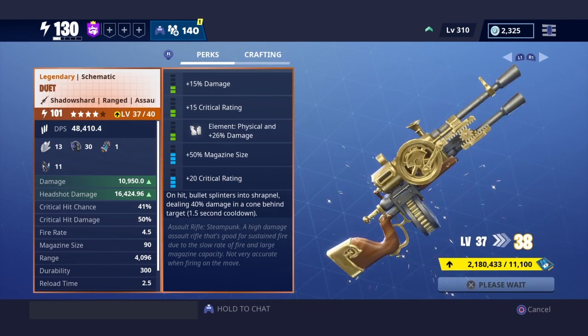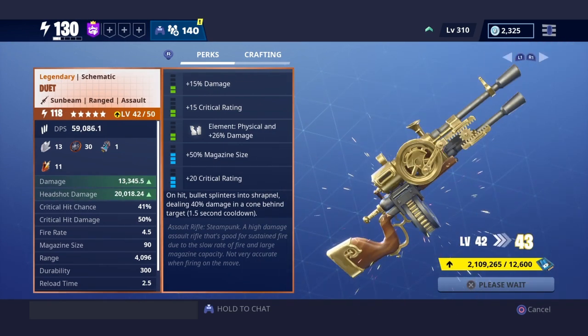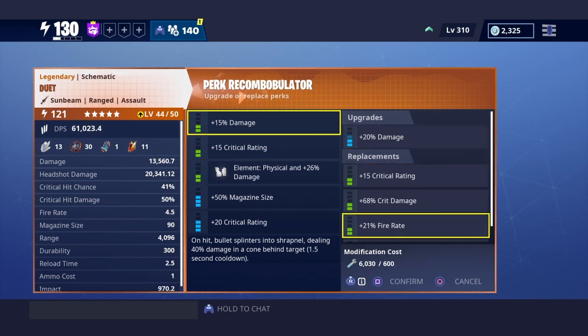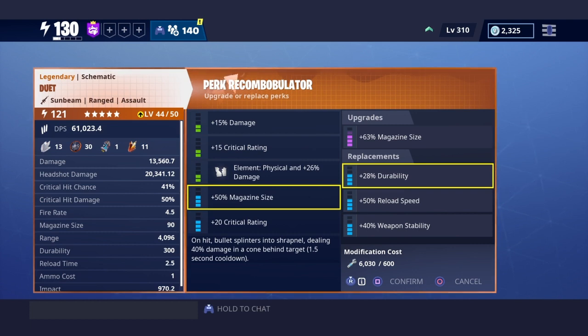As you can see, this gun is way better — the perks and the headshot damage and damage are way better than obsidian. And if you want, you can go to modify perks and change the fire rate — you could put the fire rate back up to five or even higher than what obsidian has. You can also upgrade the durability back up to whatever you want. So it's up to you, but definitely put it on shadow shard, not bright core.